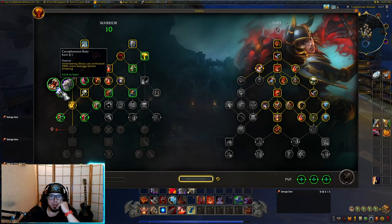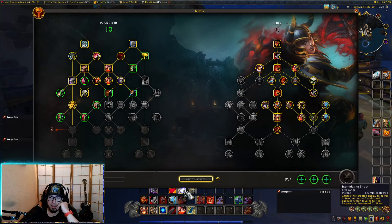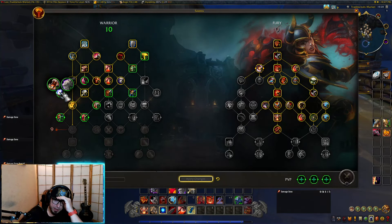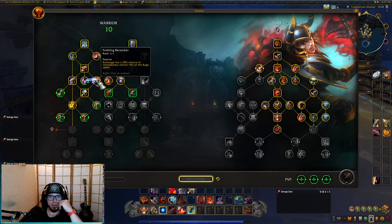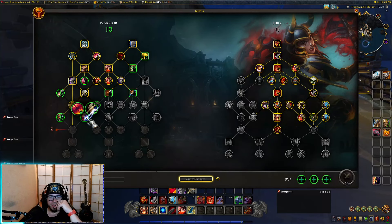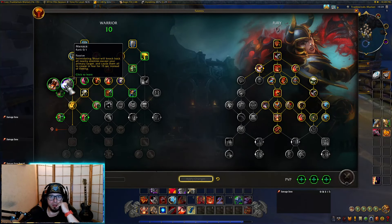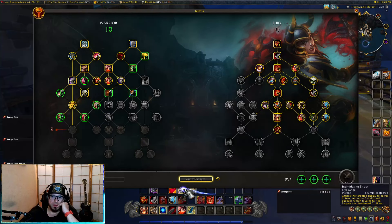Cacophonous roar: intimidating shout target can withstand 200 more damage before breaking, causing the target enemy to cower in fear for eight seconds. Intimidating shout lets enemies cower in fear for eight seconds. There's also a version that knocks back enemies except your primary target and causes them all to cower in fear for 15 seconds instead of fleeing — I have to make decisions again. I think I'll go with this one, I have no real choice.